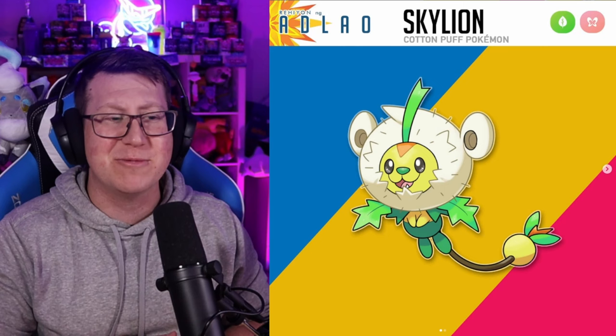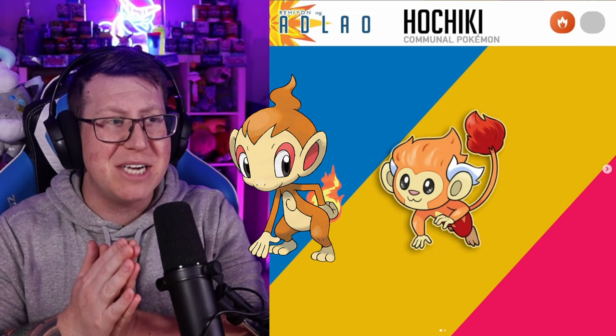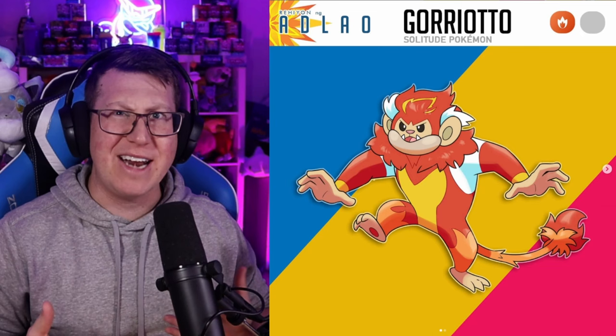Hochiki is a fire monkey Pokémon — I'm going to hurt some people here, but I really don't like Chimchar. If the Fire starter from Chimchar actually looked more like Hochiki, I think it'd look much more cute. Then it becomes an angry bipedal monkey with a tail that kind of looks like a flame on the end.